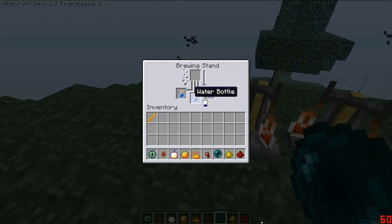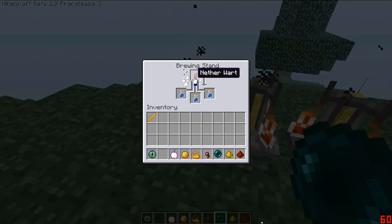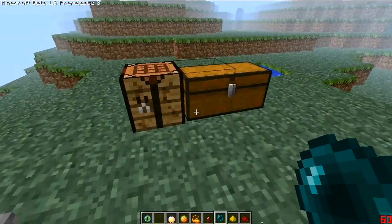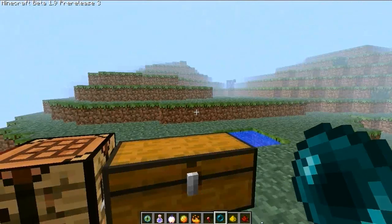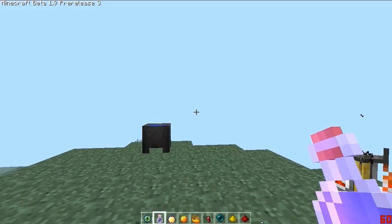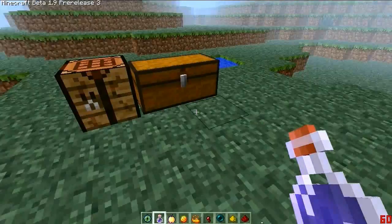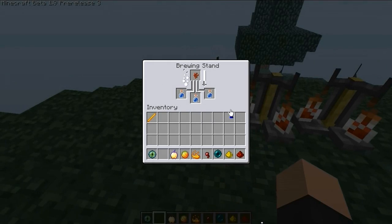This is the pre-release of 1.9 — it's the third pre-release — and we're showing... what are we showing? You need to sell me this. You're like an investor trying to sell me this. We're showing Brewing Stands, and we're showing the alchemy thing — I don't know what it's really called. Should we just call it Potions and Enchantments?